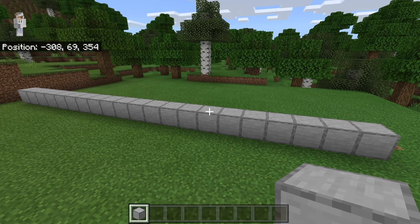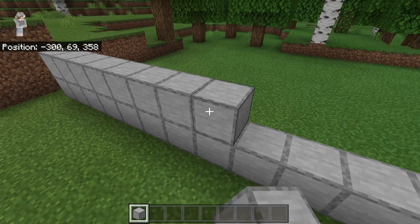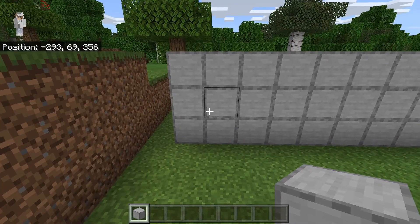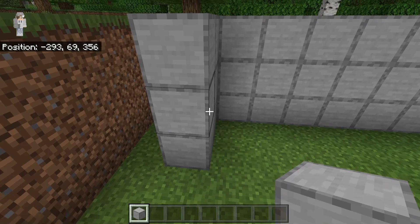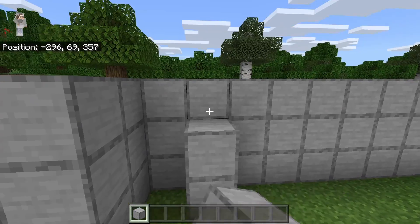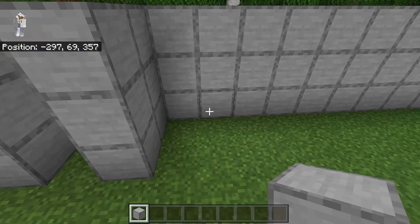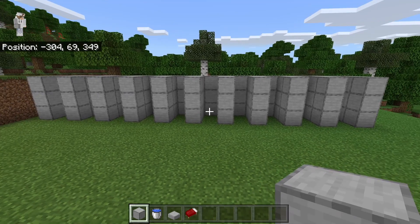Once you have placed down 21 blocks in a row, place another two rows on top. Once you're done creating that wall, come over to one side, then place down three blocks and place three more blocks in front. Then skip one block to the side, place down three blocks and three more blocks in front, and continue doing that until you get to the other side. Your villager trading hall should be looking something like this — each of those walls will divide your villagers into their capsules.